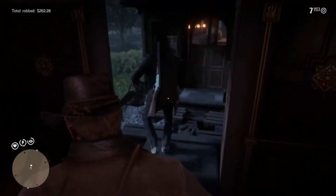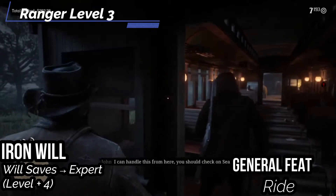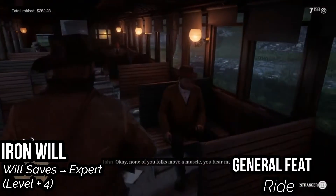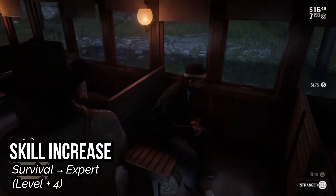For our third level, let's get a general feat — let's get Ride to automatically succeed on any ride check. The last thing you're going to do is get bucked off your horse. We'll get Iron Will, your rank in Will saves increased to Expert. And for a skill increase, let's get Survival up to Expert, because Arthur's a really good hunter.